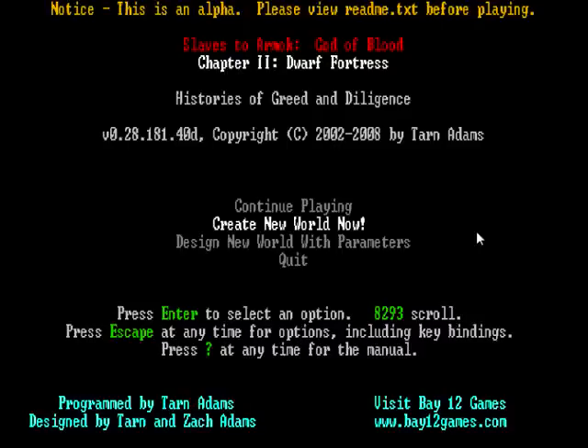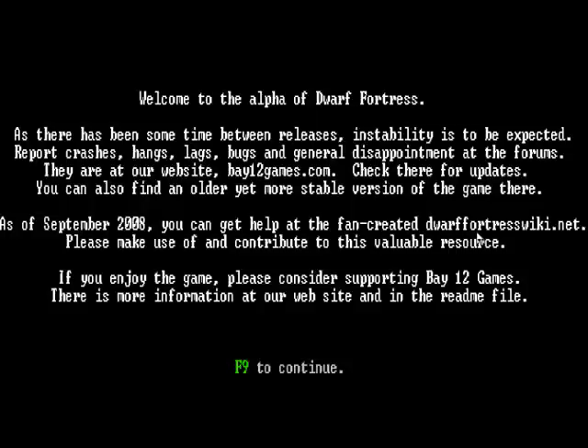Highlight 'create new world now' and then just hit enter — that was pretty easy. It will give you a screen that says instability is to be expected, just report crashes, hangs, lags, bugs, and general disappointment at the forums. It also says you can get help at the fan-created dwarffortresswiki.net. That is a really, really useful site. If it wasn't for that site I probably wouldn't be playing right now — I probably would have punched a hole through my screen in frustration, burnt my computer, and run out to lead a fulfilling life doing something worth doing. But I didn't, and that was probably the better option because this game is amazing.